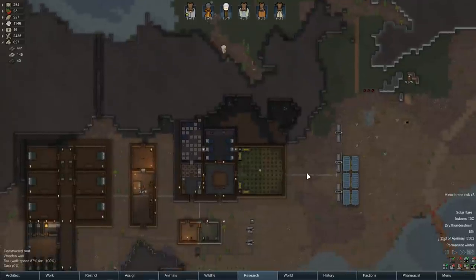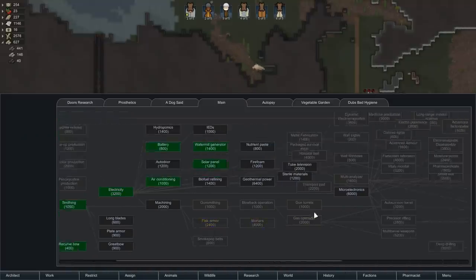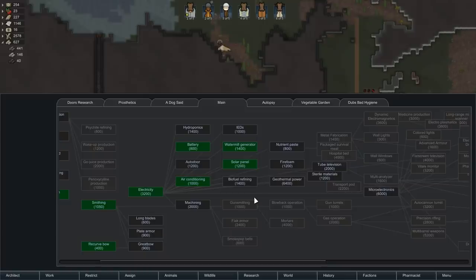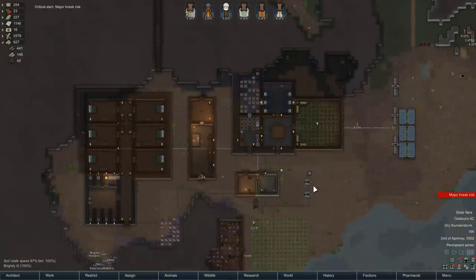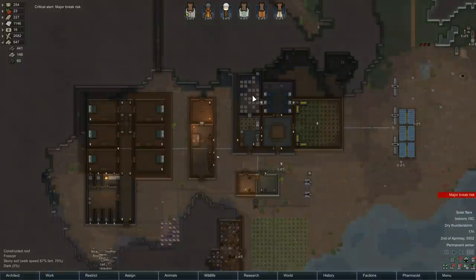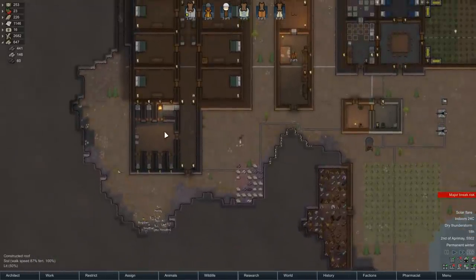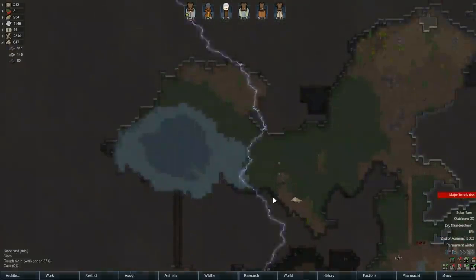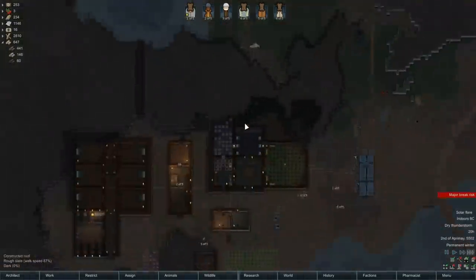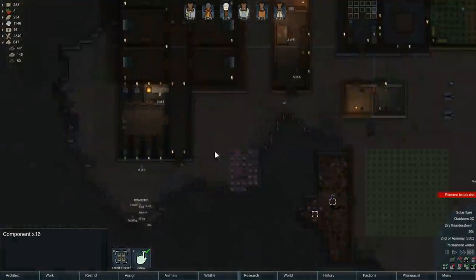Solar flare. At least it's at a time when it's not... well, it's starting to get cold out at night. Biofuel, firefoam, nutrient paste, tube television, sterile materials — let's get that up. Everything's off, and it's cool outside. God, it's warmer in here than anywhere else — how is the cooler the warmest place when the AC turns up? Solar flares never last long — at least they usually don't. Please don't let it last a while. I've got 16 components back — that's good.